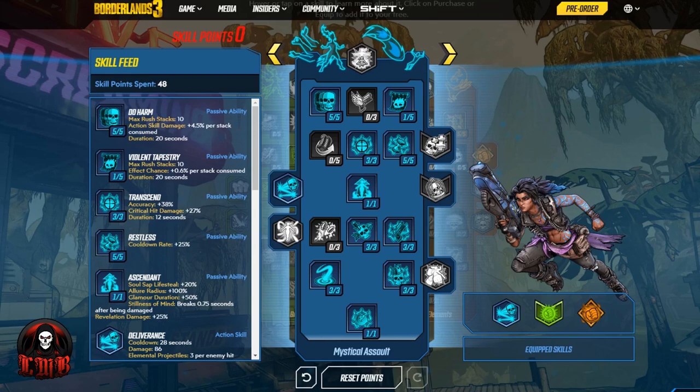The reason why I call it Stacks on Stacks is because this is all about the different stacking skills she has across all of her skill trees. All of these do have an impact on the action skill, so this build is not only focusing on those stacks but is also a great build if you want to really take full advantage of your action skill. You might be using this more than your gun.